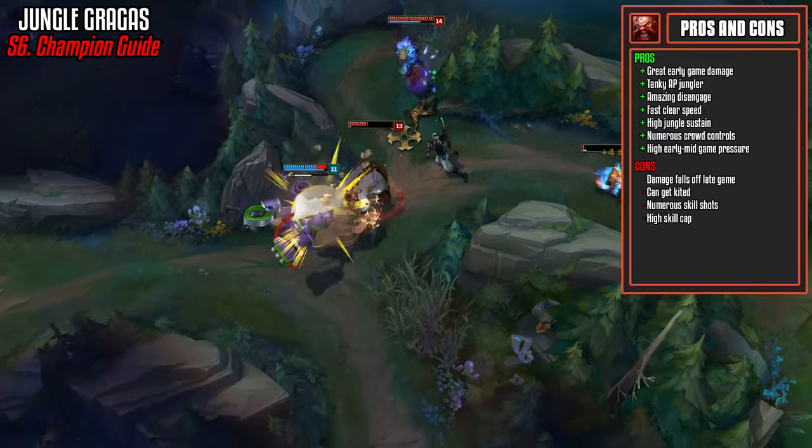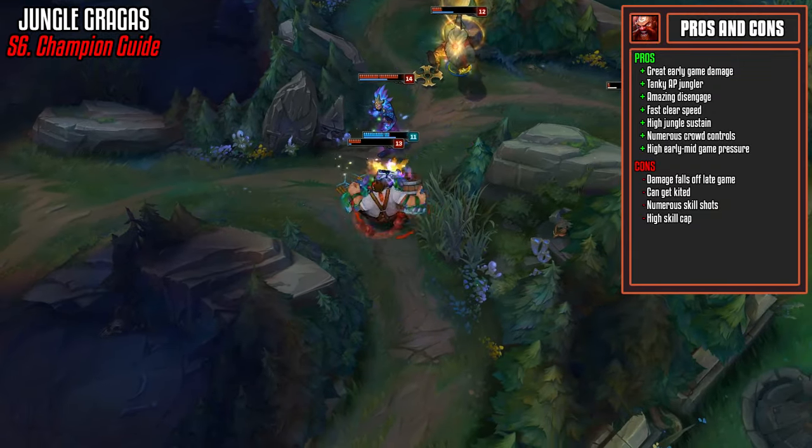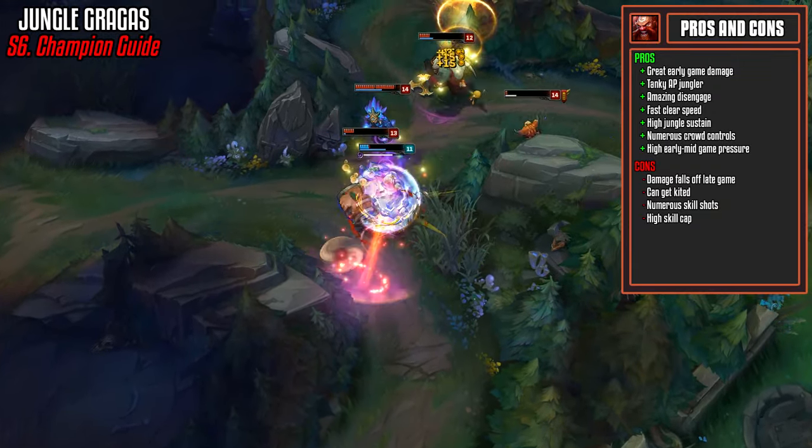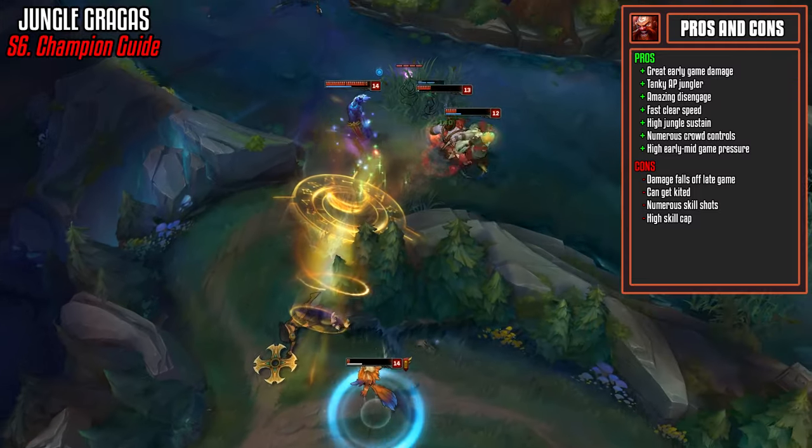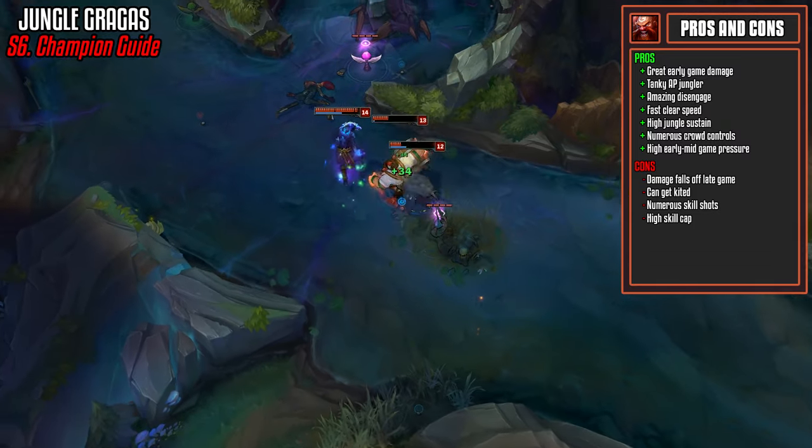You also have numerous skill shots in your kit and therefore a high skill cap. If you're not able to judge your ultimate correctly, you may end up saving the enemy rather than putting them in a position to be killed. With all of this said, he's definitely one of the strongest junglers out there at the moment, especially with the Runic Echoes and Iceborne Gauntlet build.